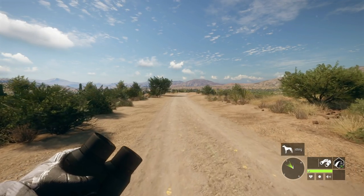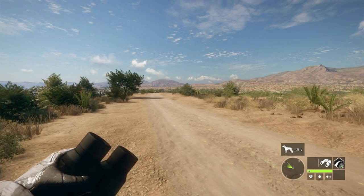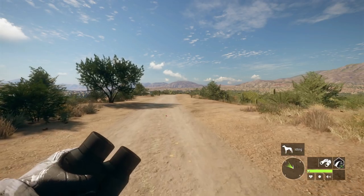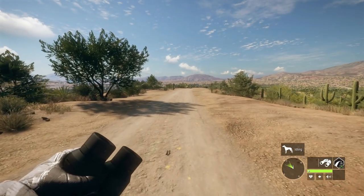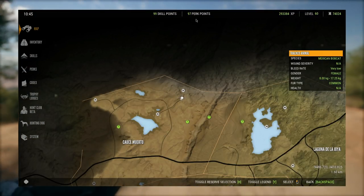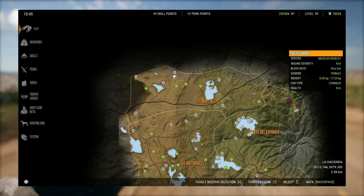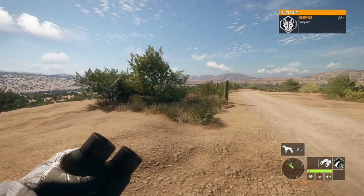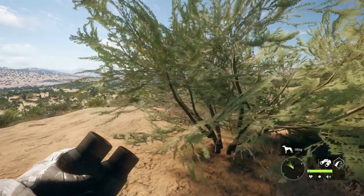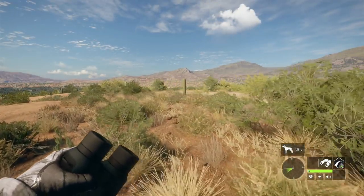I'm not going to cover any feeding or resting zones, just the drink zones. This is an early access build of Rancho del Arroyo, so there are a few things different from the normal game. For example, I have 99 skill points and 97 perk points because this is a save file sent to me by the developers so I can show the map fully unlocked — that's also why everything is completely revealed.